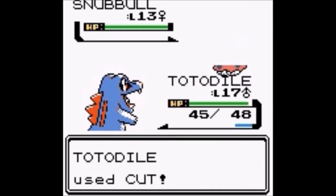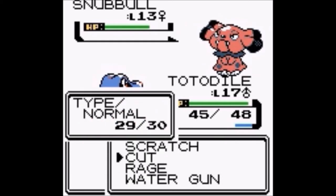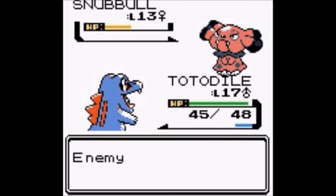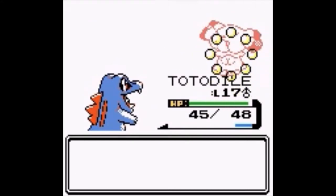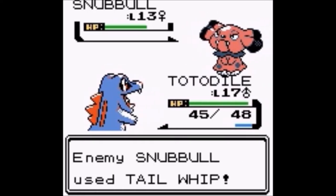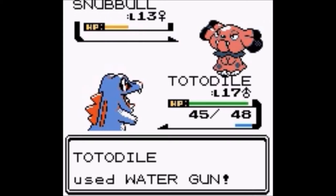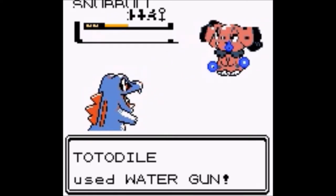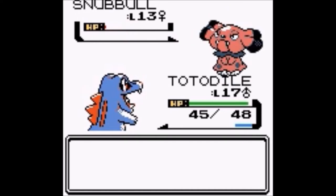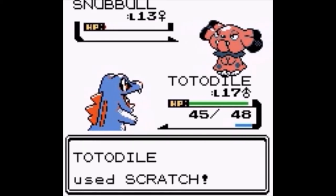Snubbull, use Cut. Cut, use Cut again. Scary Face — ooh, speed sharply fell. The opponent uses a Berry on him. Oh lame, that's just a little bit of HP left.